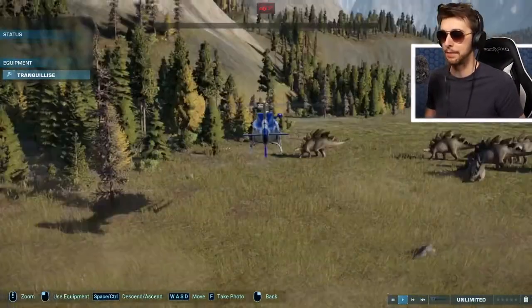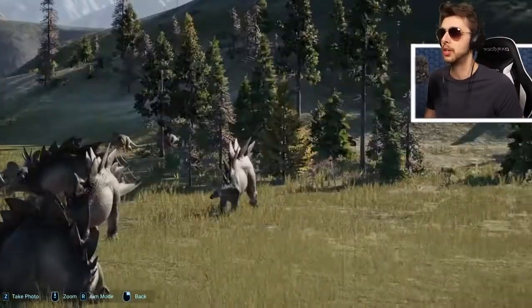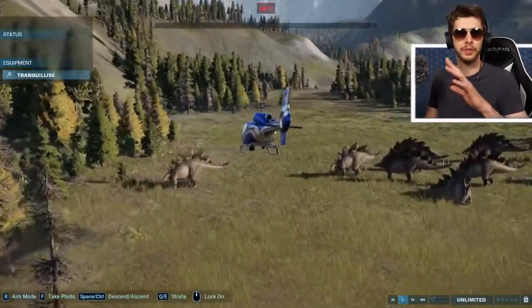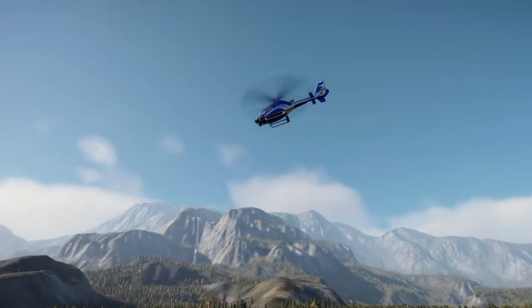And then we've got a whole herd. We click F. Look at that. We've got a little bit of black bars. You've got Stegos here, Nozutoceratops. It's a wonderful time. So we're just gonna survey the premises before we take you in. We can't talk about it too much.